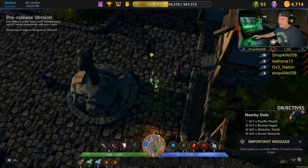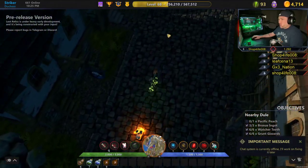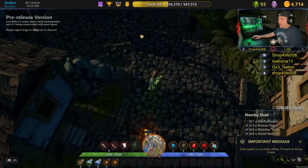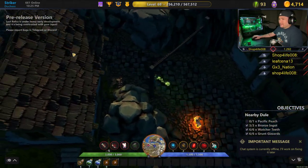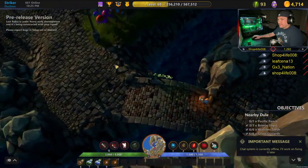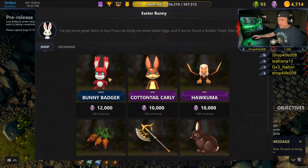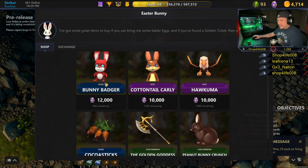The Easter Bunny is near the starting spot. You might have to re-download if it's not working. Where do we get our gold eggs? I'm just going to dungeons, I'm literally booking it. I'm going to the Easter Bunny. So there's six honey bunny badgers.